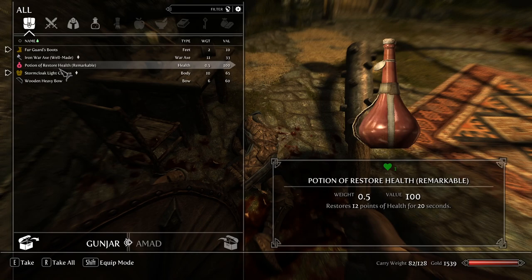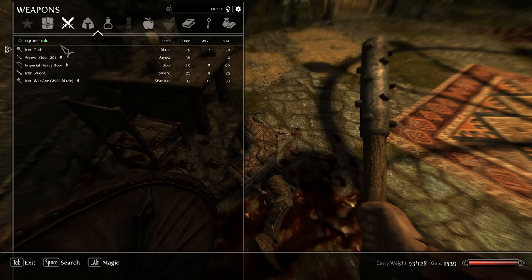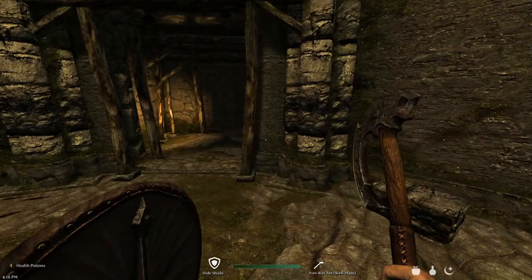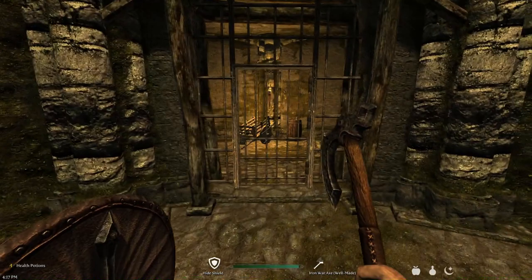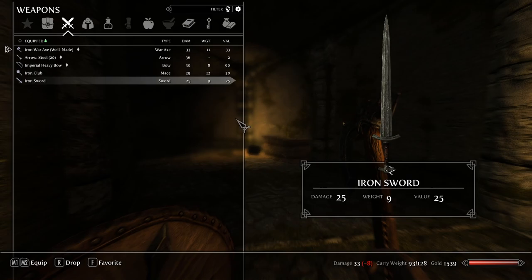Unless you guys would prefer if I read them — please let me know. Wooden heavy bow and axe. I'll take the axe. We also need to be careful because there's no pausing in this. You may think there's pausing, but it's only that kind of pausing. So for example, when I'm doing this, everything's still moving.